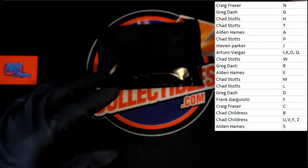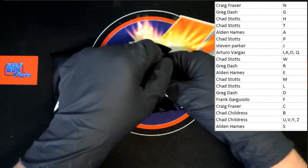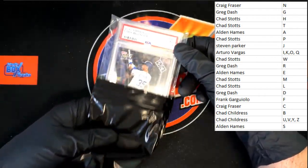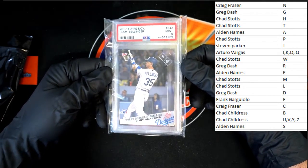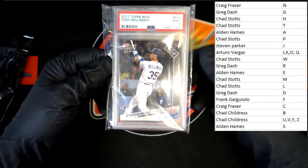All right, let's get that box out of here. We've got one slab inside — who's it gonna be? 2017 Topps Now Cody Bellinger, Mint 9.